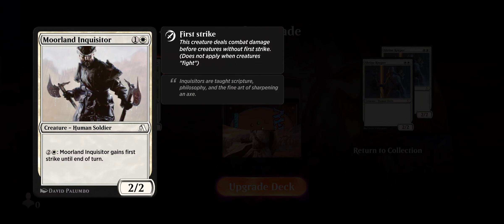We also have the Moorland Inquisitor — First Strike: this creature deals combat damage before creatures without first strike. Creature, Human Soldier. Moorland Inquisitor gains first strike until end of turn. Two power and two toughness. Oh, I'm so excited! Because I get these little small cards out and build a huge army of them.